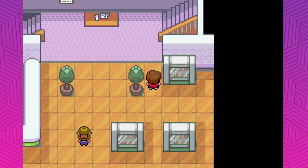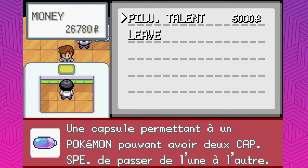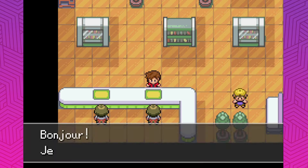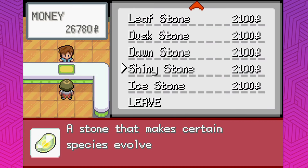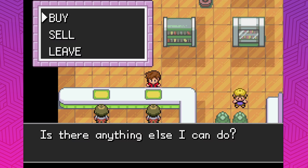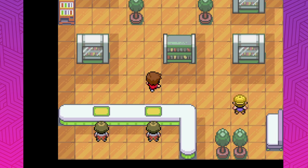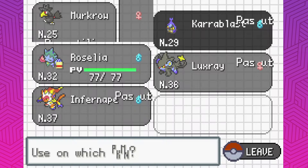Let's go up to the next floor. Is that an ability capsule? Nothing's translated so it's kind of hard to tell. We get the shiny stone. Was it Dawnstone? No, it's shiny stone for Roselia, definitely. There's no link cable or anything like that, so I'm not too sure how we're going to get an Escavalier. With any luck, it might just be a level up in this game. Let's evolve this Roselia now and get Roserade.